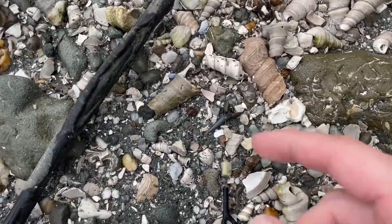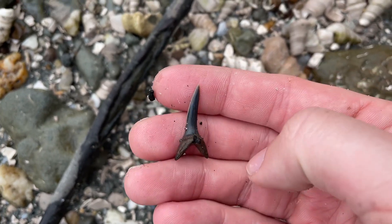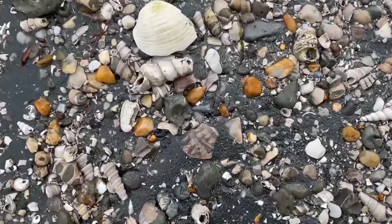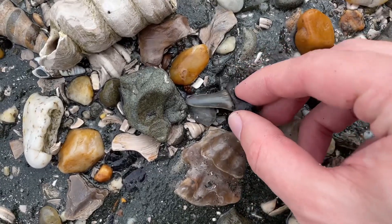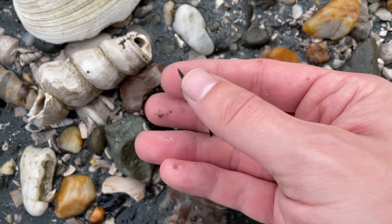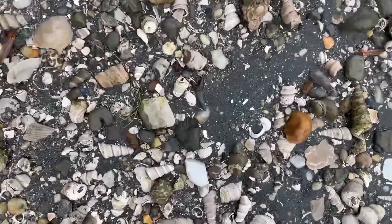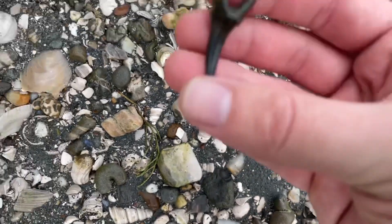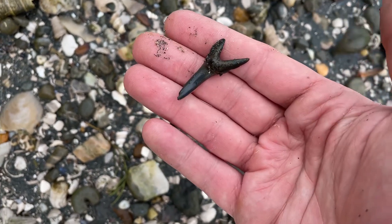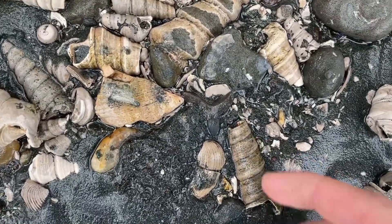Looks like another pretty nice sand tiger — nice striations on the crown. First pretty good-sized tooth of the day. It's not an Otodus, but one of the larger sand tigers. Another pretty nice tooth right there — looks like the tip's dinged off, but still not bad at all. Looks like another pretty good-sized tooth. Not actually sure what it is yet — could just be another big sand tiger, or it could be a Notorhynchus.